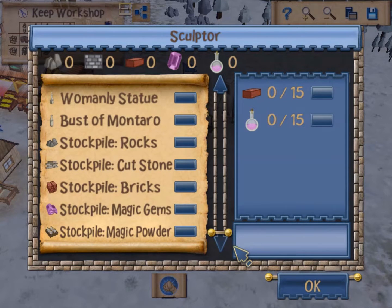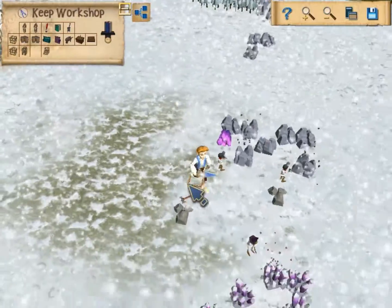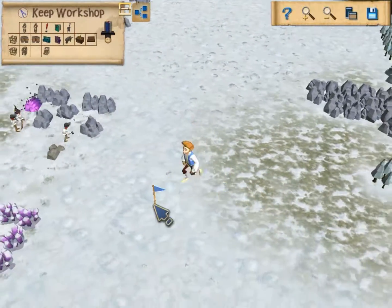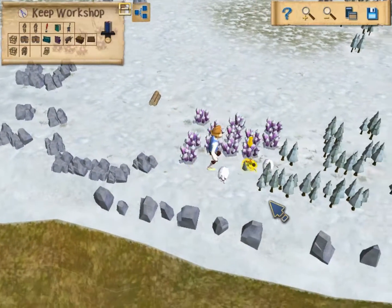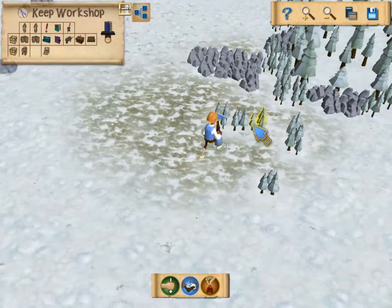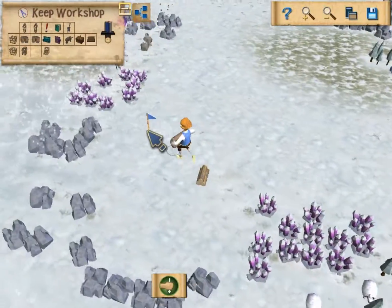By the way, here's the sculptor — you can make all sorts of stuff here like statues and busts of Montaros. It's all optional really. Oh, by the way, the double-bladed axe lets you harvest logs faster! So we can now harvest logs a hell of a lot faster with our double-bladed axe.